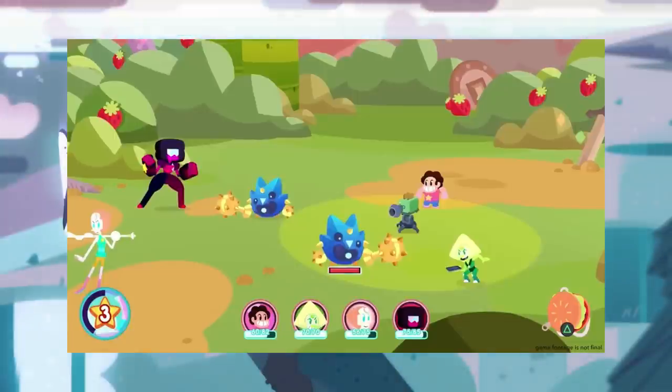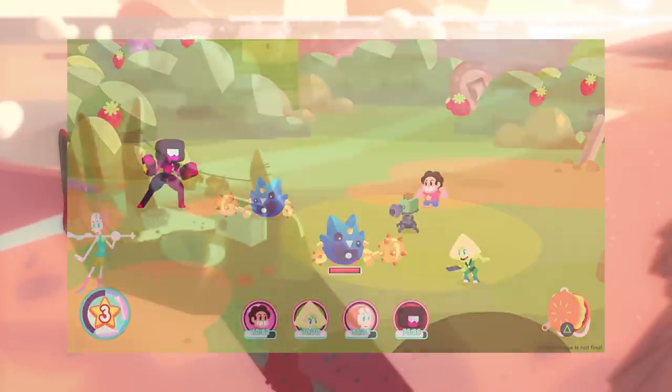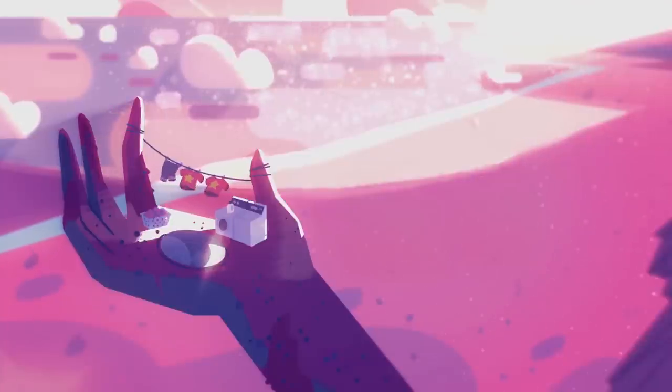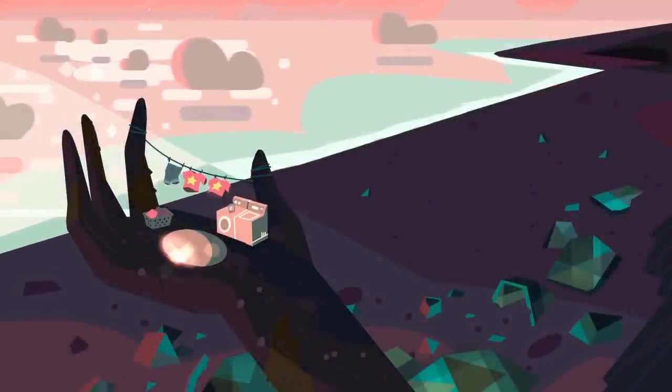Some pretty big exciting stuff for this game — I've been pretty hyped about it for a while now, and seeing this trailer has definitely increased the hype, especially seeing the different fusions like Sardonyx and Opal, and also Peridot and Square-a-dot as a new character and villain. Let me know what you guys think in the comments below — what you think of Save the Light, the fusion mechanic, Square-a-dot, and Peridot being playable. Thank you guys so much for watching. Be sure to like, comment, and subscribe for more Steven Universe content. Until next time, take care.